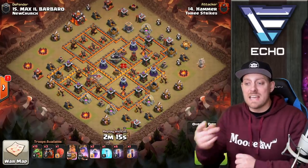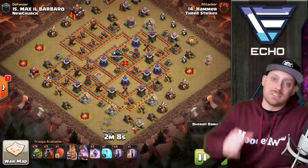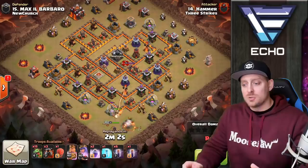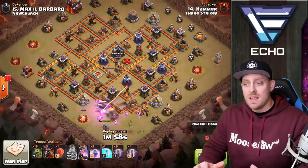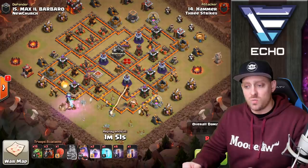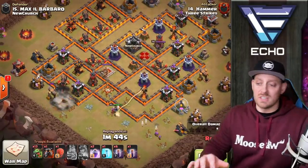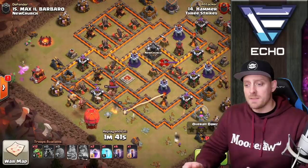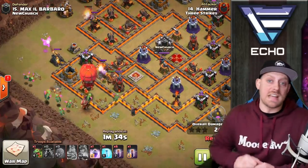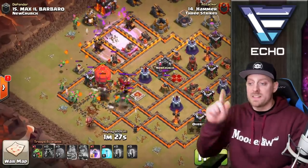The Lava Hounds are tanking the air defenses on the western side of the base, with bat spells probably dropped in on top. Suicide Heroes coming in — there's a Single Target Inferno, so the Frozen PEKKA would not be good for this base. Queen coming in behind the King to take out at least one air defense. She walked herself around the base. Here come the Lava Hounds and Stone Slammer. The Baby Dragons are going straight in behind the Slammer and Lava Hounds, not getting room for the tantrum ability. Bat Spells being deployed up in the top right.